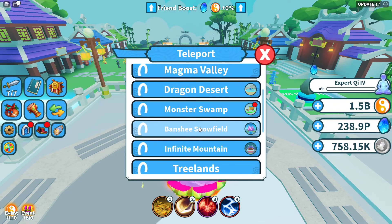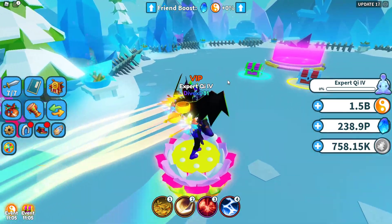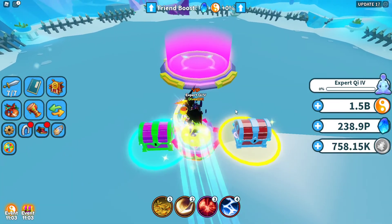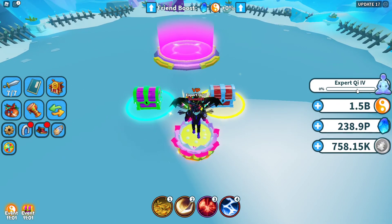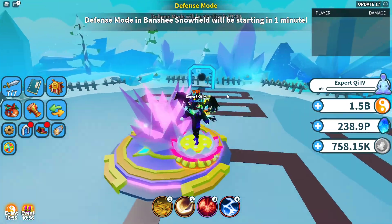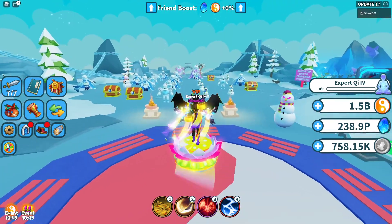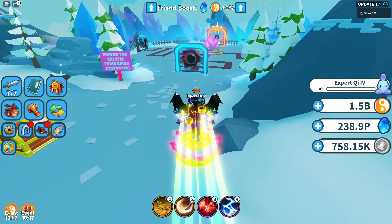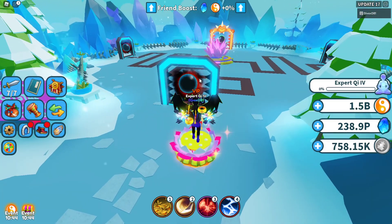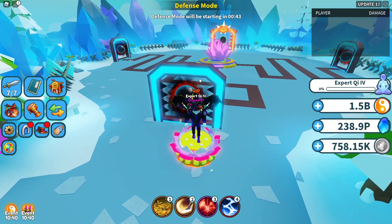Another trick I use — I don't hate it but it's just long — is for wave defense. If you're a minimum of Expert rank, you can use this trick: just enter defense mode and it'll start in a minute, but you can already leave it. You're going to lose, but if you're Expert rank as I said, you'll automatically get the rewards from stage 11 because you start there.